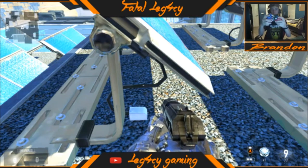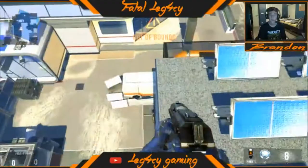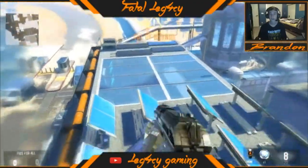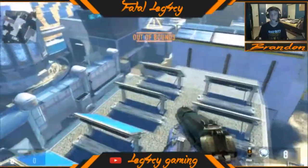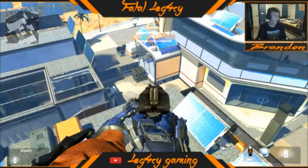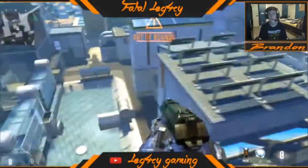You want to double A and strafe to the right. Right here. Then from here you want to double jump and you'll land on an invisible platform. I just almost fell off. Then you want to jump forward. The original way is you want to jump to that invisible platform, then simply double jump, go forward, and you'll land up on the ledge.